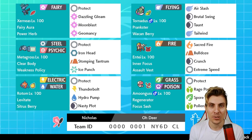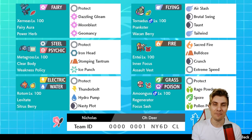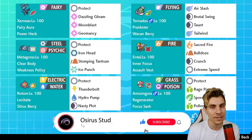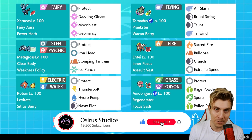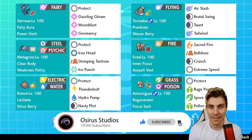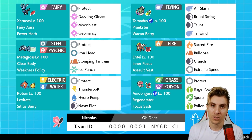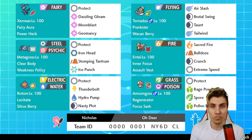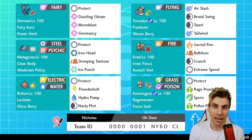Hello friends, welcome back to another episode here on the channel. I hope you're all doing great. For anyone new to the channel, my name is Lee, also known as Osiris. In today's episode, we are continuing on with our VGC Series 11 content. We have a team based all around Zernias and Metagross, provided by NG VGC, who is an Indonesian VGC player.